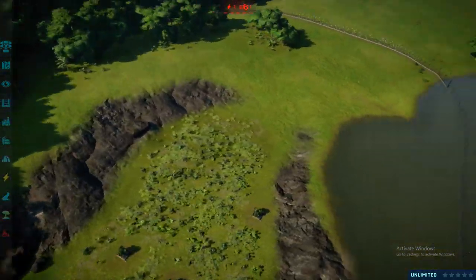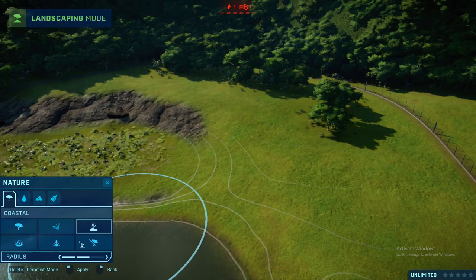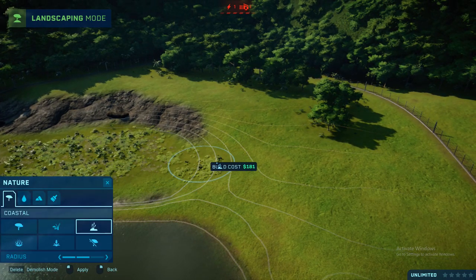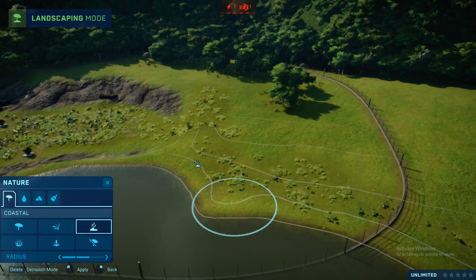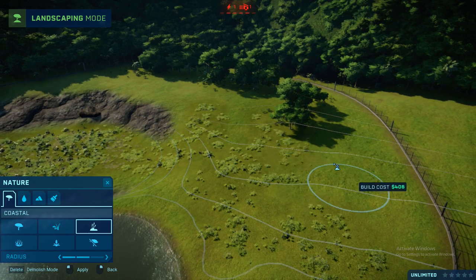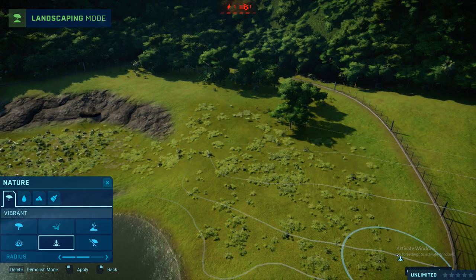I quite like how this design has turned out. Again, let's bring that down, move it into here. And then you can sort of design the rest how you want it — you could probably do a beach here, you can probably put other things. Let's just put a bit more.